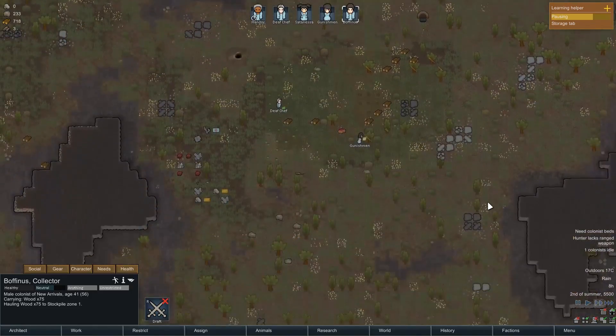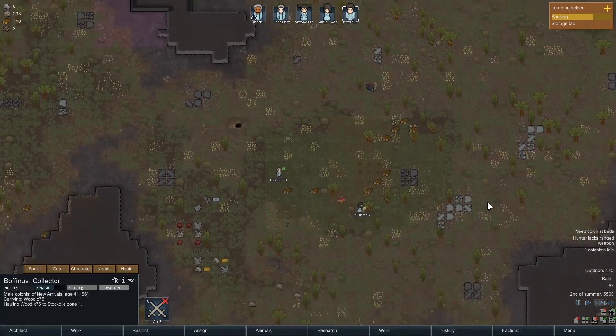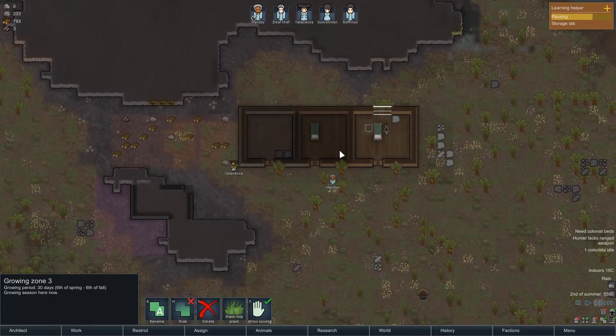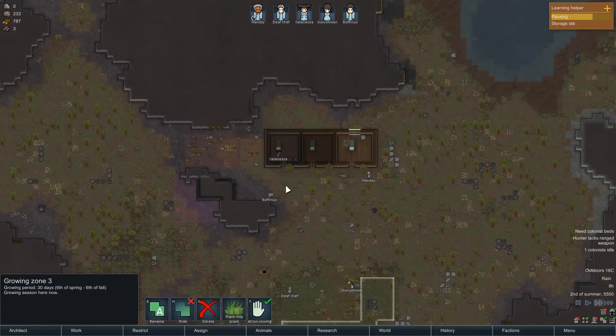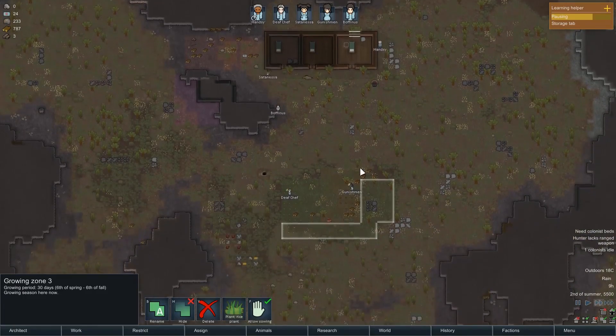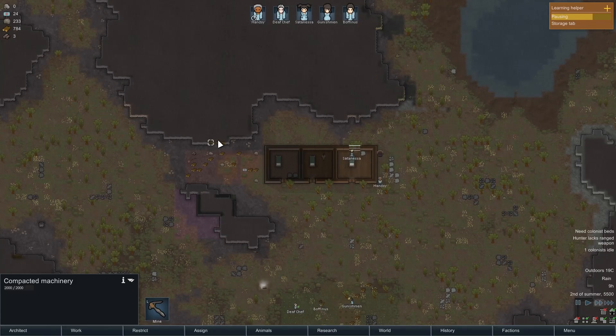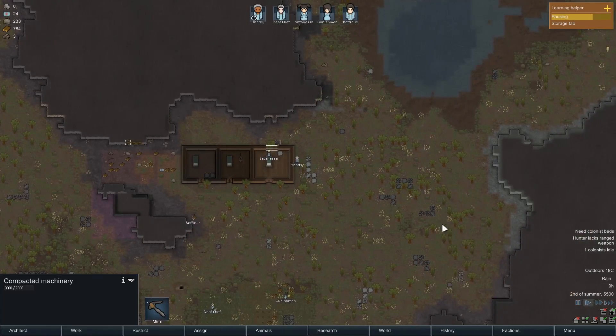They're all just busy doing stuff at the moment - a lot of hauling going on. I've got some plantation stuff going on and all is groovy. This is actually a very good landing spot because it's got rich soil, plenty of compact machinery to mine, and everything seems rather tasty. I think we're on for a bit of a winner here.